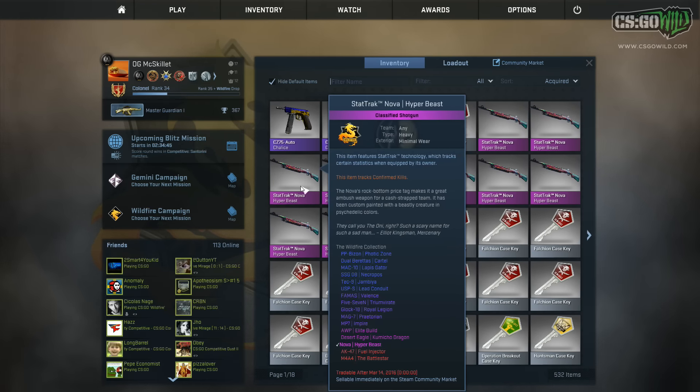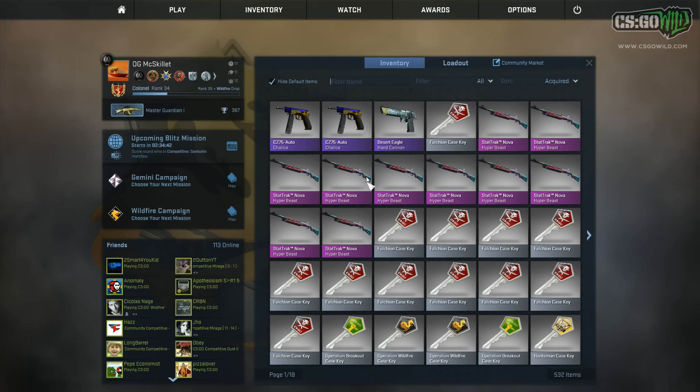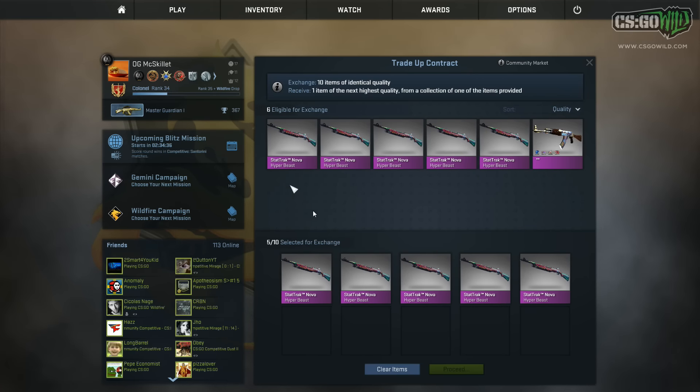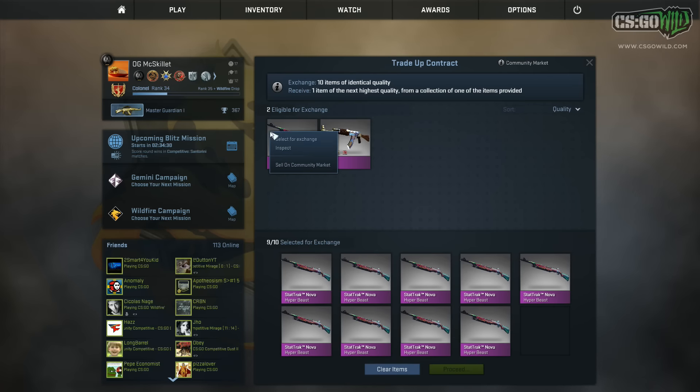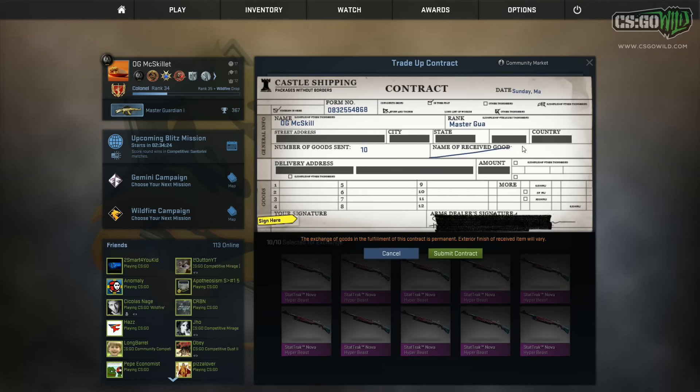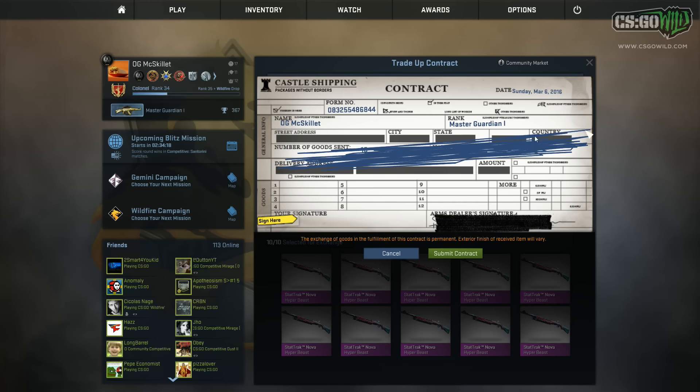This next trade-up is definitely the most expensive out of all the ones in this video — actually more expensive than all three of those trade-ups combined. I'm not sure how much the M4A4 Battlestar is worth, but it should be factory new if we get it. I don't think it's worth very much because it's kind of a bad-looking M4A4 skin — it doesn't look like a red skin to me. I really want to get the AK Fuel Injector as a play skin because I actually really like that AK. I even suggested it should be added into the game when it was in the workshop, and it was added.